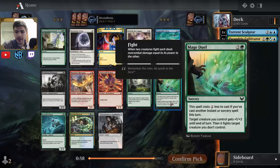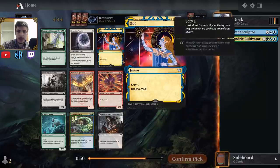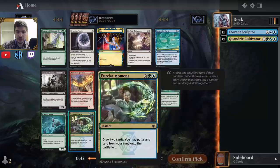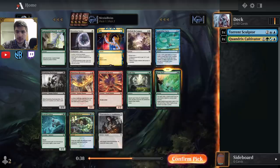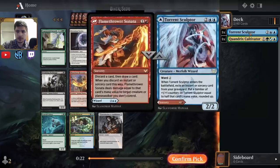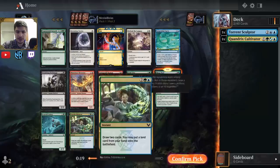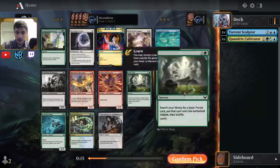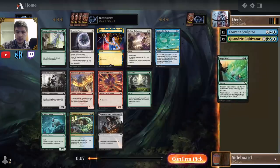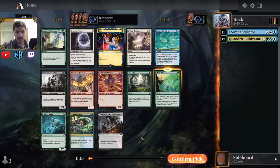Now there is a Mage Duel, which is a really good card. It works well with the cheap instants and sorceries available in blue-green. I'm not going to take Opt, though it could have a home if you have some Magecraft stuff. I think Mage Duel and Field Trip are some of the best green commons — so maybe a signal there. There's also Eureka Moment, which is another good card, but I think Mage Duel is quite good. Maybe we can wheel Serpentine Curve. I like the flexibility of Torrent Sculptor — you can just play the blue half — and getting rid of a Mage Duel or Field Trip from the graveyard can make it a 4/4, which is pretty nice for 4 mana.